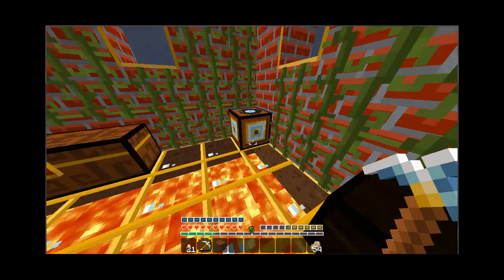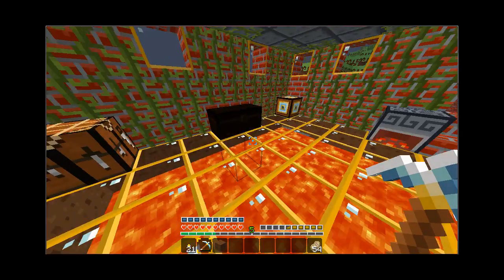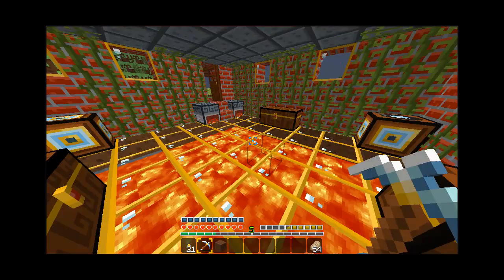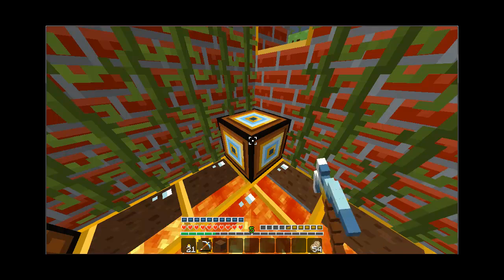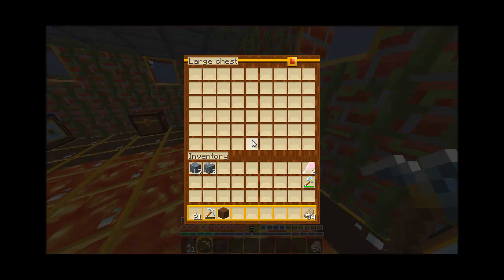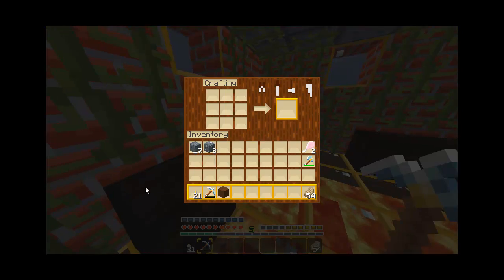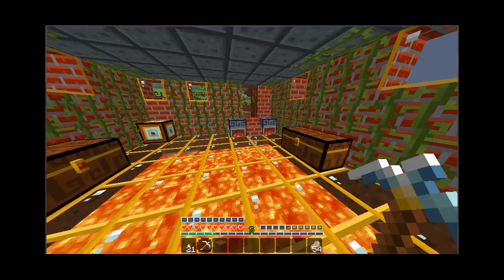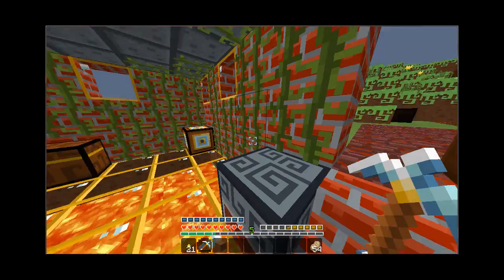It's got a jukebox in it so I need to get a disc for that. I've got a crafting table and some chests in here, and I got some wool and stuff in there. It's got vine walls on it — everything about it is just a neat unique little building.